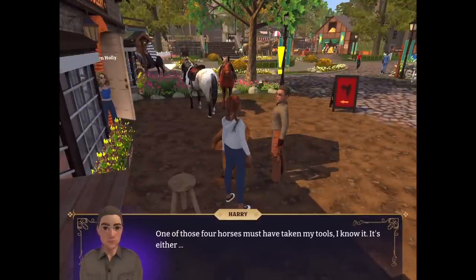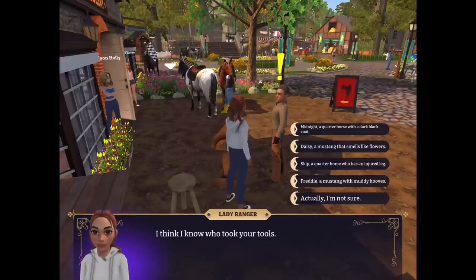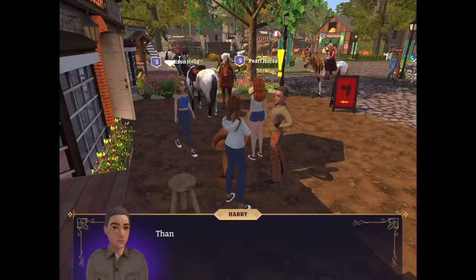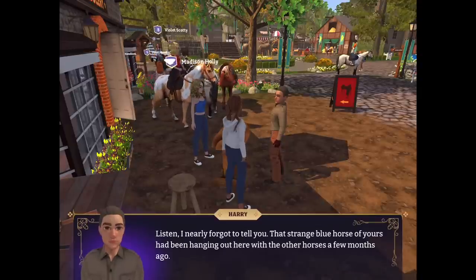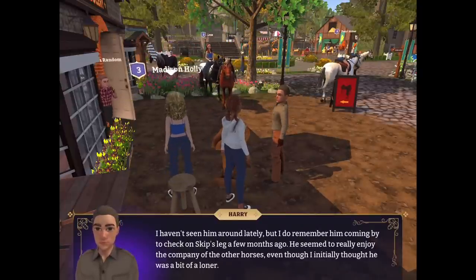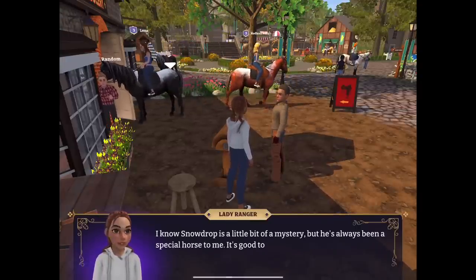'One of the four horses must have taken my tools — Midnight, a quarter horse with a dark black coat; Daisy, a mustang.' Do you know who took my tools? Yes, the brown one... Freddy, a mustang with muddy hooves — the quarter horse? I think that was right — I don't know, I just guessed, I was being naughty! 'I only forgot to tell you — that strange blue horse of yours has been hanging out here.' I haven't seen him around lately. Why do we have a blue horse? Look how busy this game is!